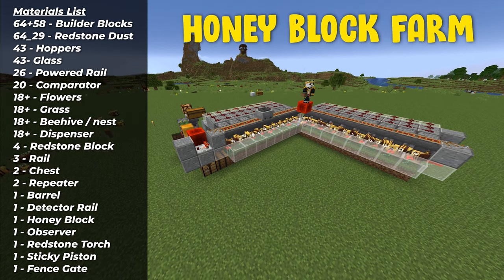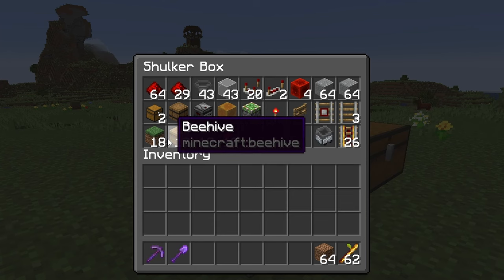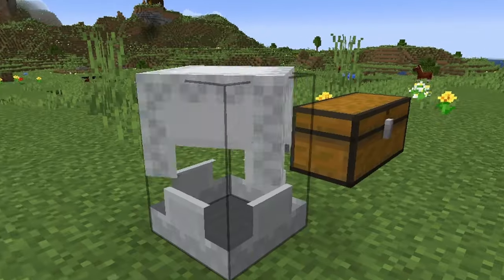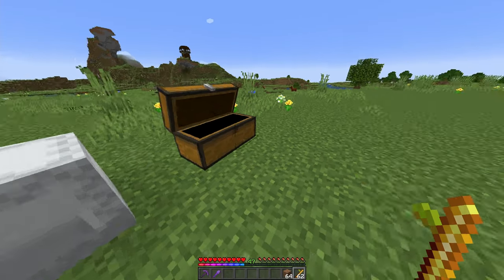These are the items you are going to need for everything we are building here today. I am putting 18 of them together: 18 beehives, 18 dispensers. Per beehive you need three bees for every beehive or bee nest, and these are the items for the reloading system.